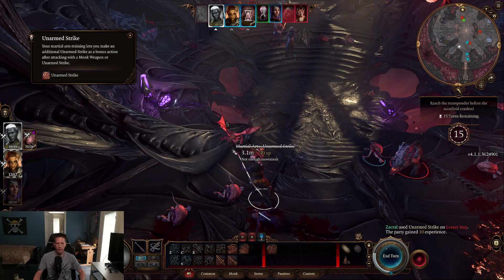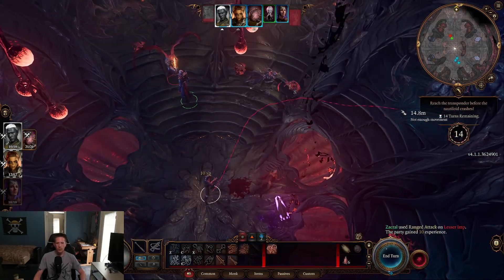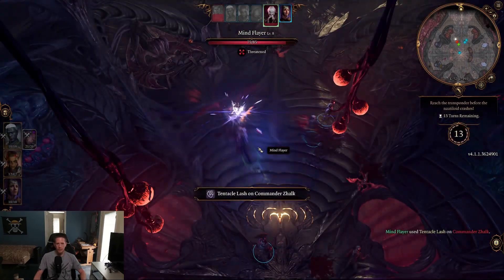First thing you want to do is kill off all the normal enemies as quickly and efficiently as you can. You're going to be relying on your mind flayer ally to deal most of the damage to Zalk.